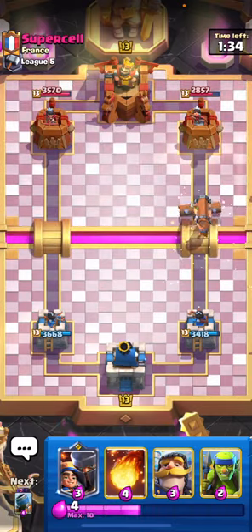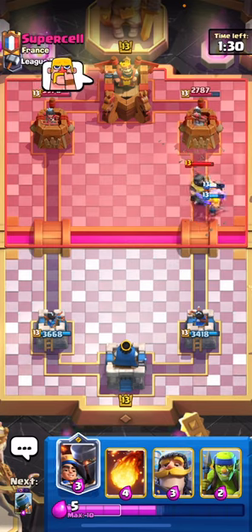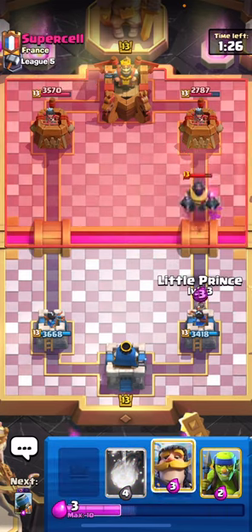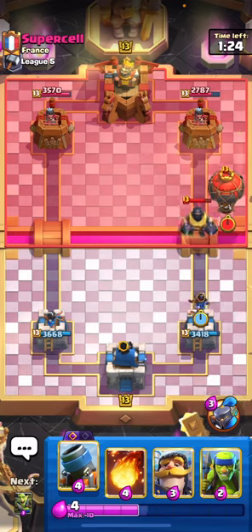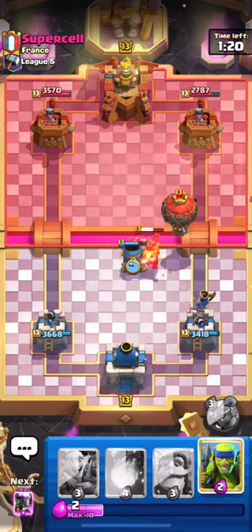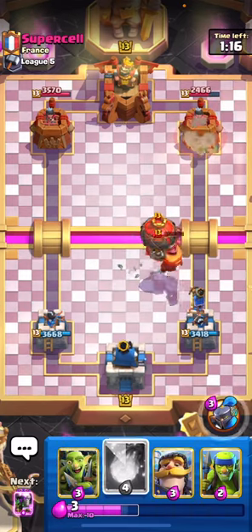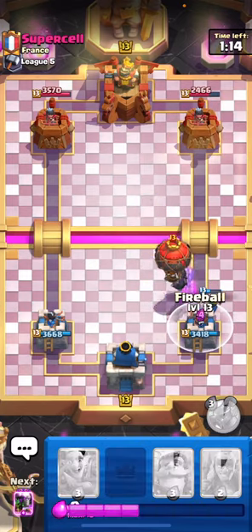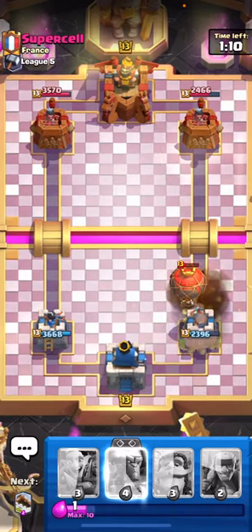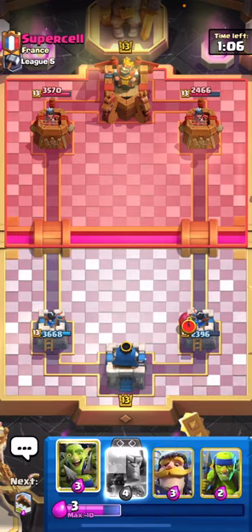We don't catch him - he's gonna go for the Mega Knight instead, which is unfortunate. We'll play our Little Prince and maybe our Knight again. Let's pull all of that towards our Mortar. I think we're gonna have to end up Fireballing in a second - Little Prince is gonna get interrupted - so let's go ahead and Fireball here. He's gonna Fireball as well so he's gonna get some damage there but that's okay.